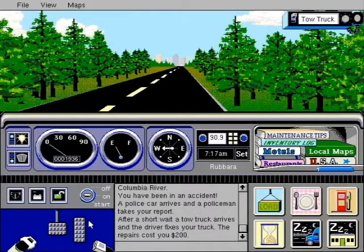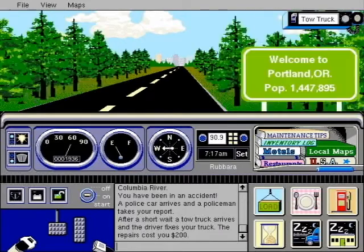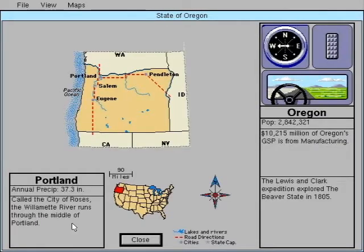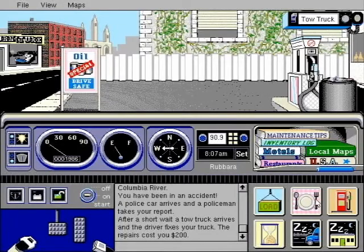And here we come to the dumbest aspect of Cross Country USA: there is no penalty for anything. The only thing that happens if you get $4,000 in tickets from driving in Southern California with your chains on at 90 miles an hour is a big number on your expense report. I guess the teacher is supposed to give you a target goal for whatever scenario is chosen for that day. But we didn't do that back then and I ain't doing it now.